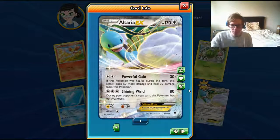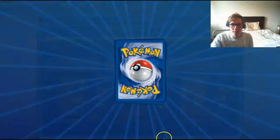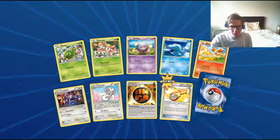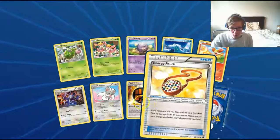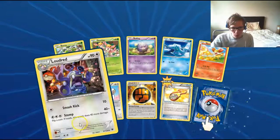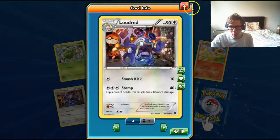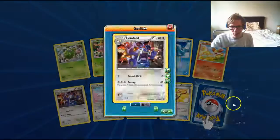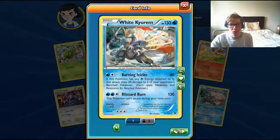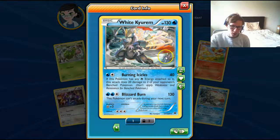Powerful Gain and Shining Wind — which is decent. And last pack of the bid. Reverse Holo Energy, that's nice. Another Strong Energy. Loudred. I like the art — is that like a Chinese lantern up there? I never noticed that before. It's like Japan-style art in the background. And finally we're ending off with another Wailord Hollow.